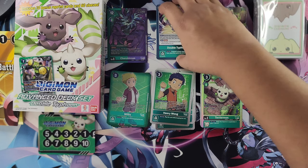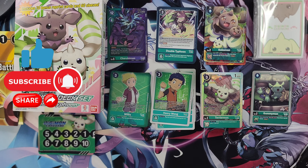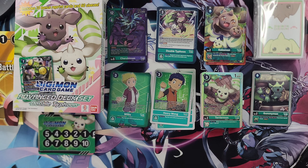That is Starter Deck 17, Double Typhoon. TCG players, what do you all think about Double Typhoon? I myself am not a green player, but back in EX4 I liked the whole Alliance gimmick with these two, and I like that they went ahead and built more around it. This definitely looks like a fun green deck to play. Let me know your thoughts in the comments down below. That'll wrap up the unboxing and showcasing of Digimon's Starter Deck 17 Advanced Deck Set, Double Typhoon. Hope you all enjoyed — if you did, don't forget to like and subscribe, support the channel, join the crew for more TCG content and openings. Until next time, smooth sailing!